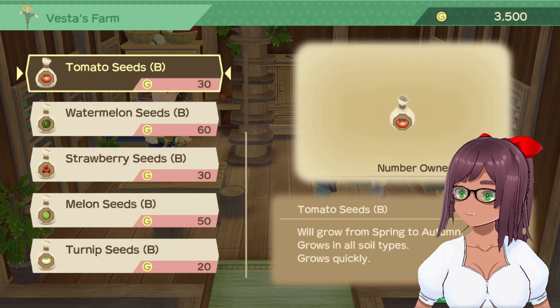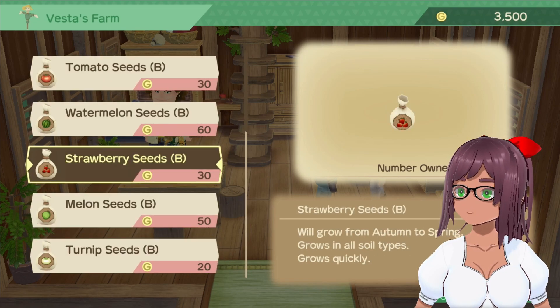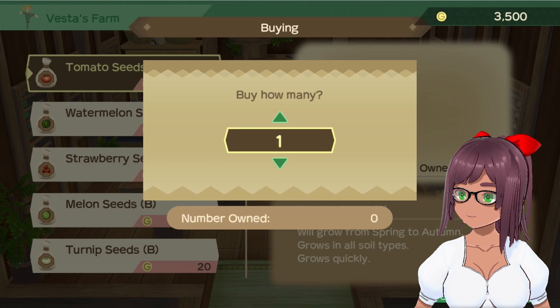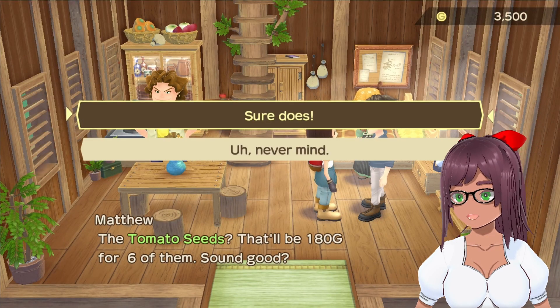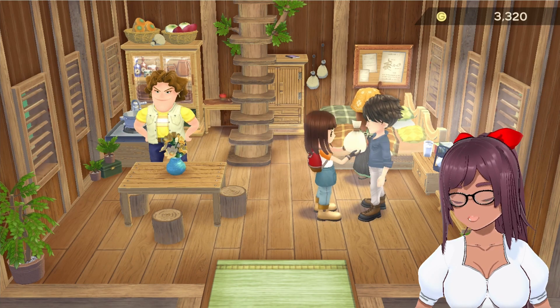Next you can choose how many seeds you want to buy. In the description you can see when to plant the seeds — it will tell you the season and if they take long to grow. Take this into consideration when buying seeds. If you buy too late into the end of the season, then your crops could die. Once you have the amount you want, you'll confirm the seed and price and confirm it.